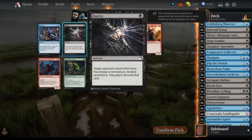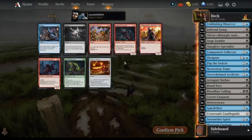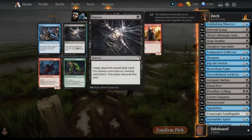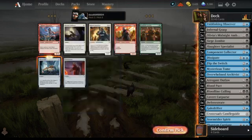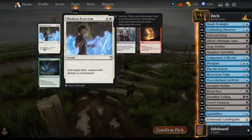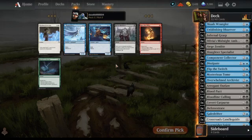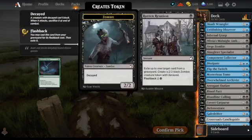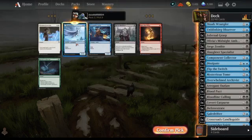Second Duress, or I could go for my first Startle. We're still not convinced by Startle — let's get the Duress. Nothing of interest apart from Silverbolt. Gale Drifter or Stormrider Spirit — we've got Stormrider Spirit or Rotten Reunion. I think we go Gale Drifter because it's two bites of the cherry.